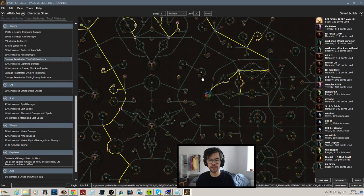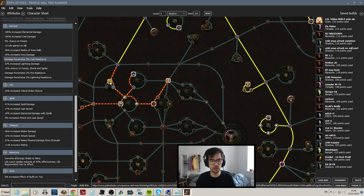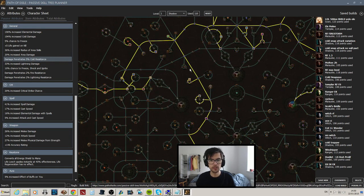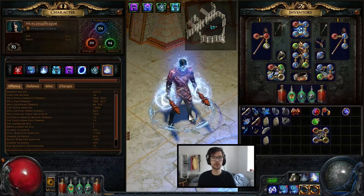I don't go after spell damage or cast speed too much. I get the very strong nodes — the combined cast speed and spell damage node with stats on them as well. These are definitely worth it. I get the AoE nodes because it buffs both of the skills. So that's pretty much the concept and the skill tree — what we're going for there.